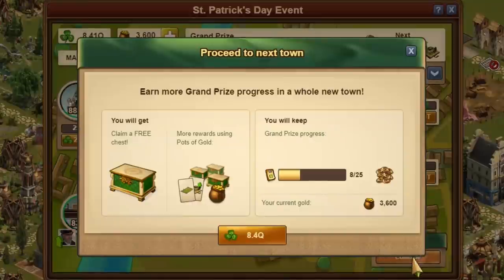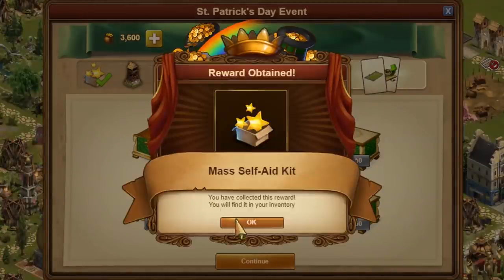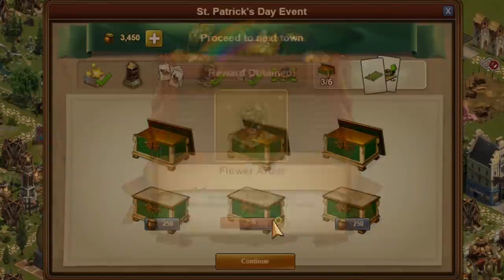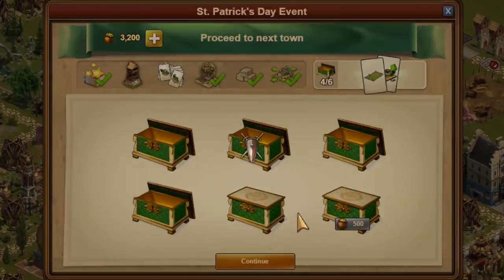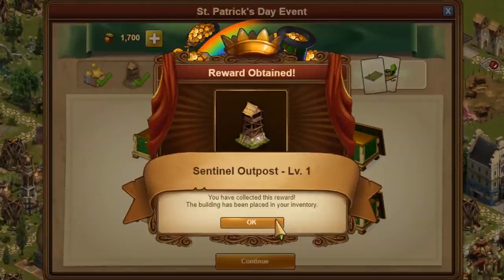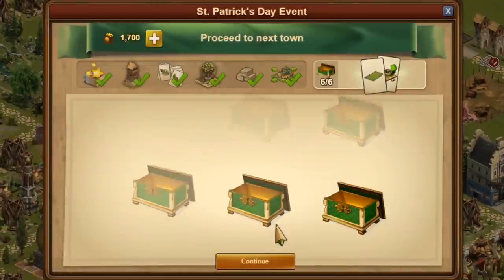If you click on completing a run, you get the chance to buy boxes. The first box is free, the second one costs 50 gold pots, and then they become more and more expensive. These boxes together cost 1,900 gold pots. So by the time you finish the first city, you should definitely have a supply of 1,900 gold pots, plus about 200 gold pots for the start of the second city. For this, you must hurry up with the quest line — it's not without its challenges. This event demands a lot from the players.